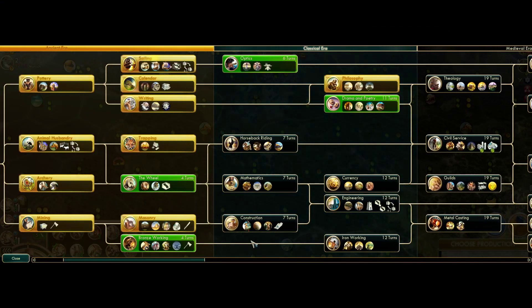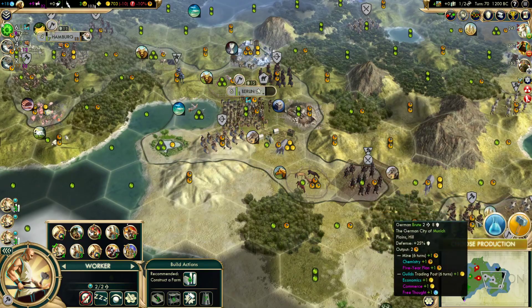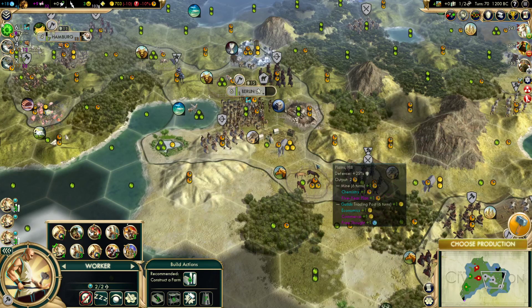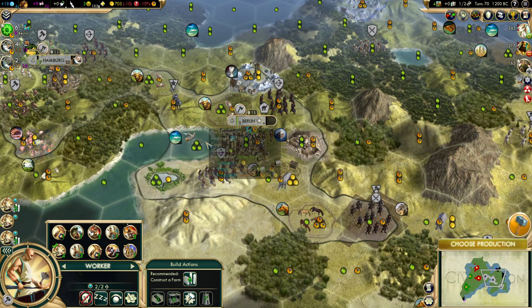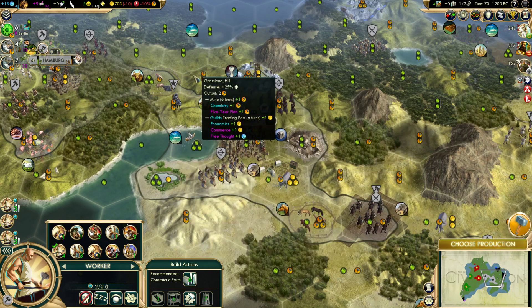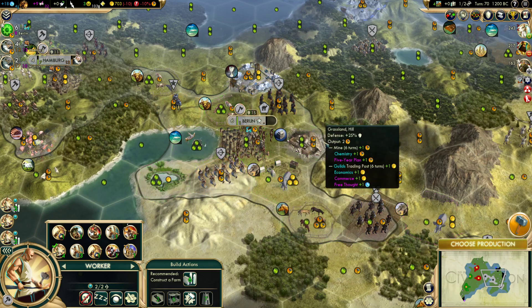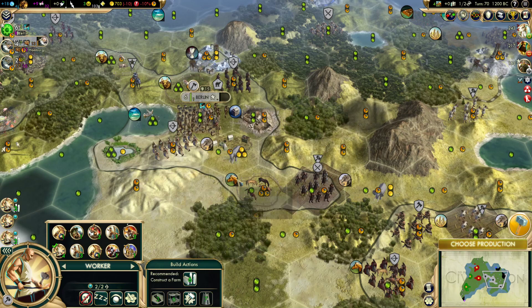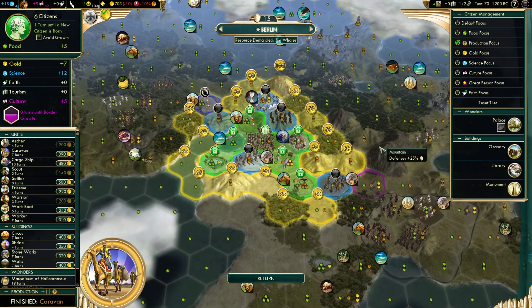I'll look into that in between parts. There's something that occurred to me — eight turns until border growth. What I want to do, even though going to Construction was the plan, is get Bronze Working out of the way first. Because Strategic Balance is on, we have iron somewhere in the capital. If it's on one of these hills already in our borders, fine — we've got three hills in our borders. But if it's one of the outside hills, it's not in our borders. Because we've acquired so many tiles, it's taking a long time for this city to acquire more tiles. So I want to reveal the iron — if it's outside our border hopefully we'll grow to it and actually mine up the iron so we have iron to make swordsmen with. Does that make sense?